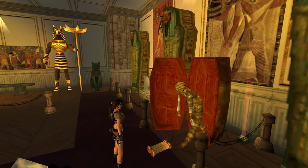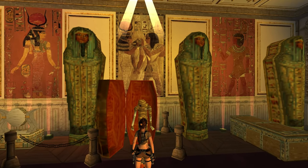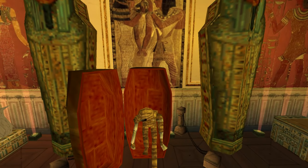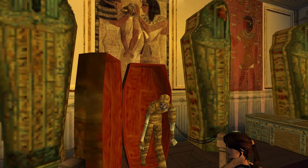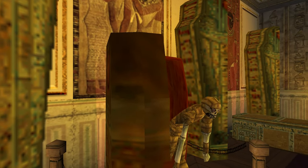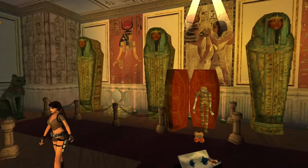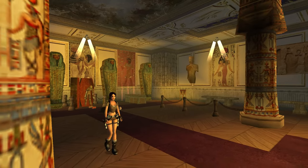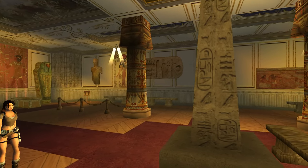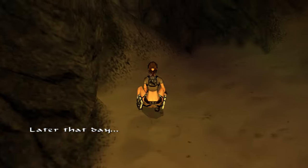An ancient scroll! This tells of the Pyramid of the Beetle — a fabled tomb rumoured to be filled with traps and snares. Sounds like a perfect afternoon out. Oh Winston, pull yourself together man. I originally did want him to hide behind his tray instead of fall over, but I couldn't find the animation for that so I had him faint instead.